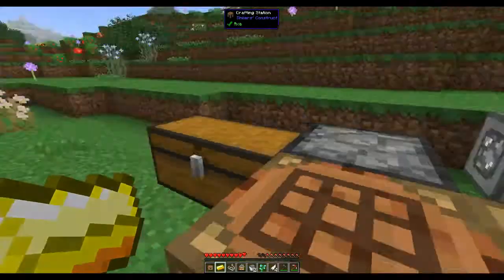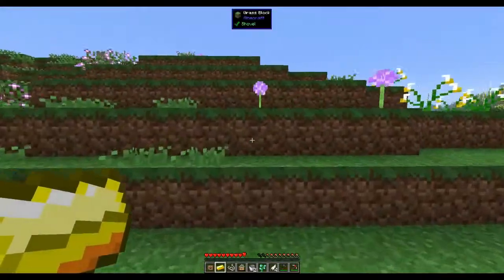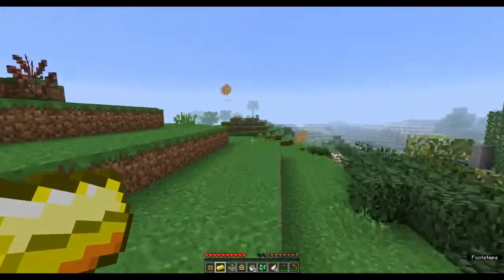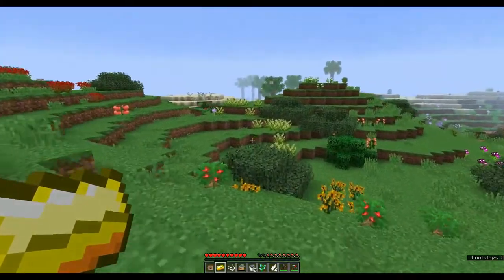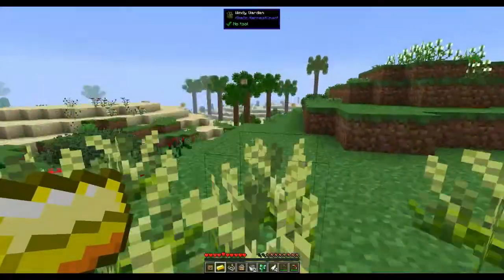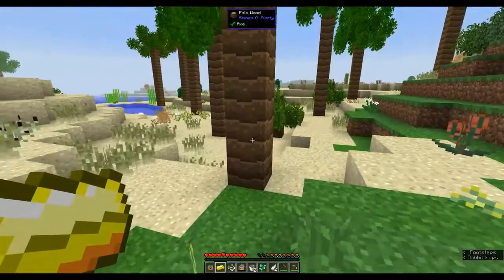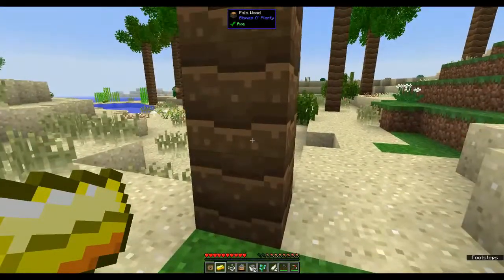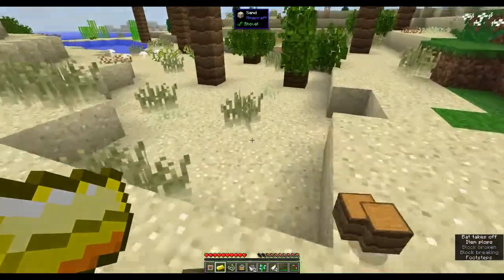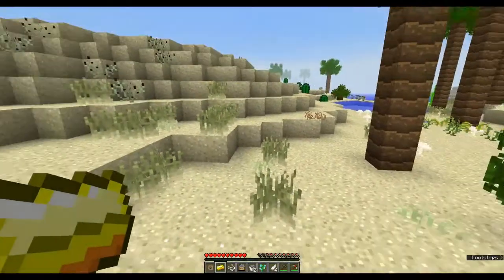Let's have a look up here. Those look like jungle wood - no, that's some kind of palm tree. Palm wood may or may not work. That'd be nice to build with though - did that give me any saplings? No. Why are there no vanilla trees when I want them?